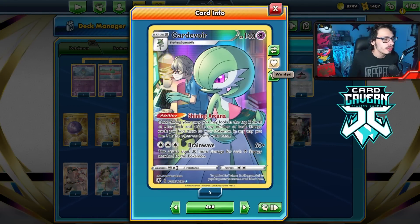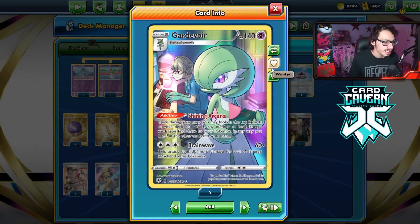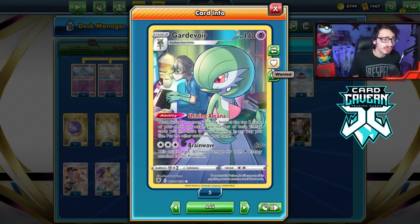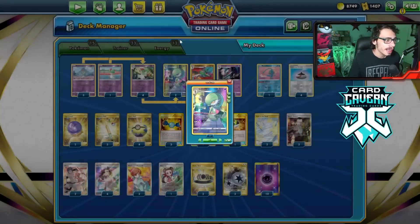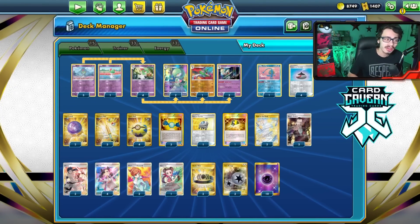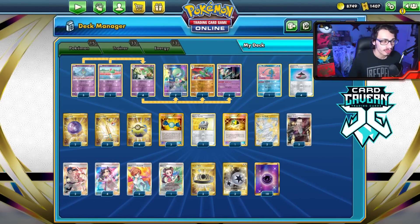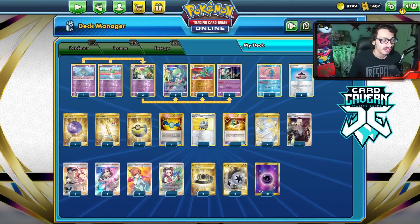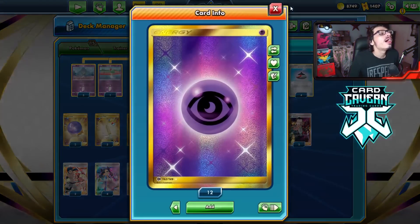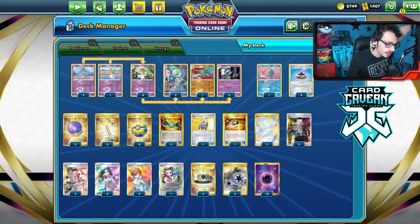When you have access to Buddy Catch and Gardevoir's ability Shining Arcana, it's not bad. Shining Arcana lets you look at the top two cards of your deck once per turn, attach any basic energy you find there to your Pokémon any way you like — so we can use this to accelerate energy. I'm only playing 10 Psychic, which is still a lot, and the odds of hitting energy off Gardevoir aren't that bad. I maybe should add another Twin Energy, but 10 Psychic is perfectly fine.